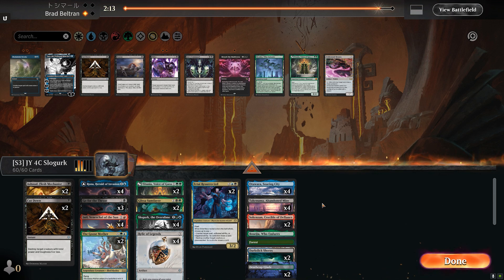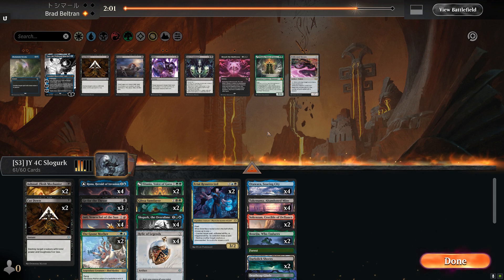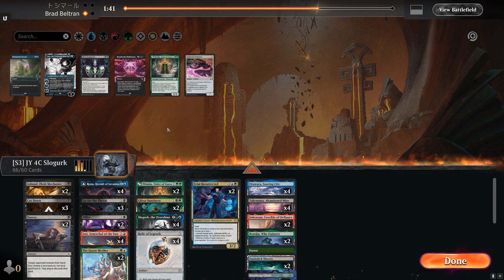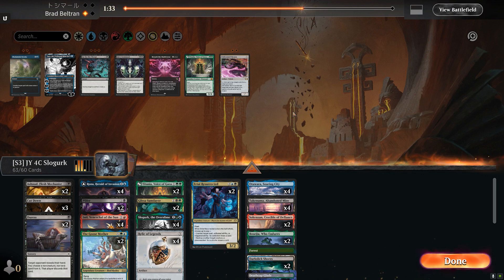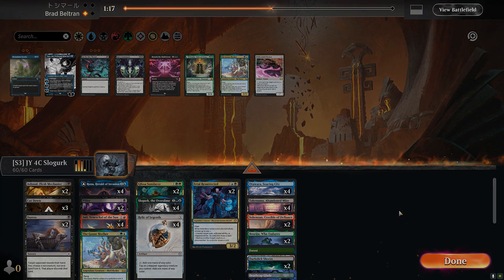So we're into some Bant Poison nonsense. Let's throw in Boseiju which should take care of lots of the stuff they play, and eventually we'll just be able to nuke their lands if we're in control enough. We'll also pick up Duress to take care of their interaction as well as Pilfer. Cut Down does a great job at taking care of Annex Sentries as well as Rot Priests. We'll take out Go for the Throat since they tend to go white and a lot of their creatures are also artifacts. We don't necessarily need the life gain from Titania so we'll take her out as well, along with one Goosemother, and go on to Game 2.